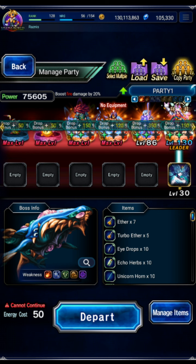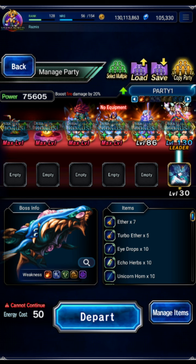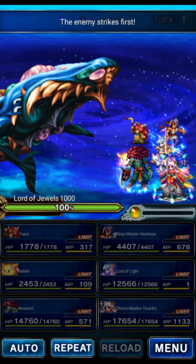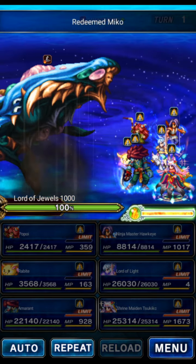For the new player account I can't quite kill it on turn one easily because I don't have the best gear. More than the gear, I don't have the utility stuff like Tulian's TMR which would make it easier to OTK. We're going to do a two-turn clear which is very easy - you can basically just repeat your way to victory. Then we'll jump to the main account for more power.